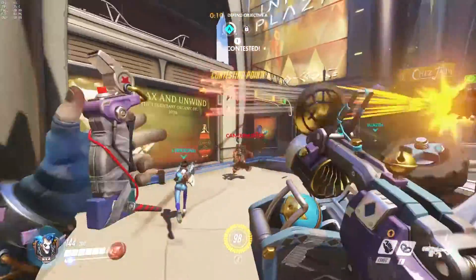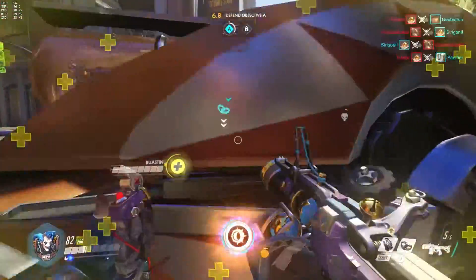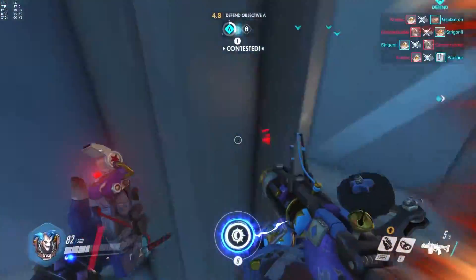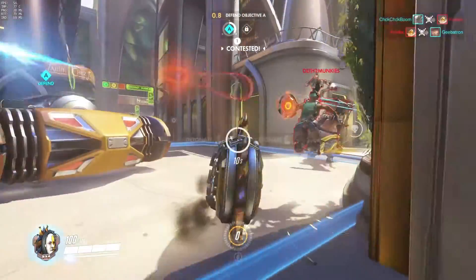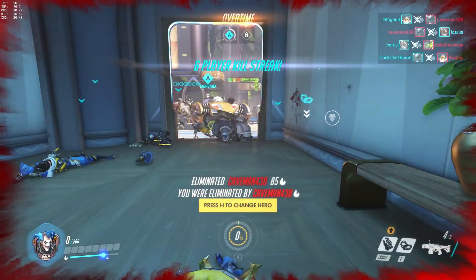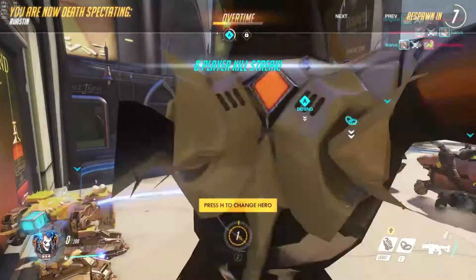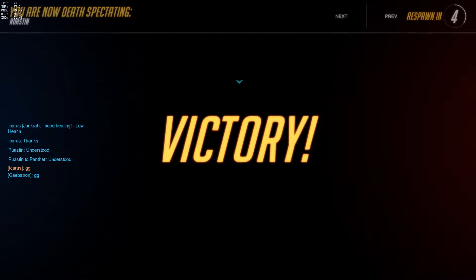Obviously when they get in close quarters, you'd like to be able to go for direct hits and know how to aim those, which involves a lot of prediction and arcing of your shots. We're about to win, so I'm going to set up the mine and try to get those last few people pushing in. I manage to pick off the Lucio, but Roadhog manages to kill me first. But we're still going to win — super easy defense. We basically set up an impenetrable defense because we forced them to come to us.